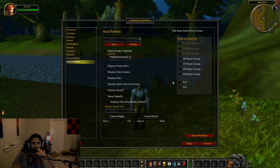Raid profiles. These raid frames — this might be kind of leftover interface clutter, or there might actually be raid frames. There were raid frames in vanilla as well but they were absolutely terrible. I'm interested to see 'use raid style party frames' — this might be leftover clutter from the retail client.